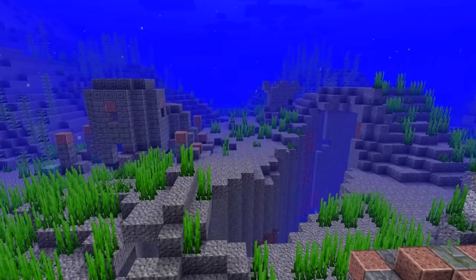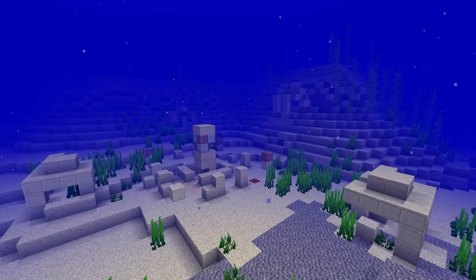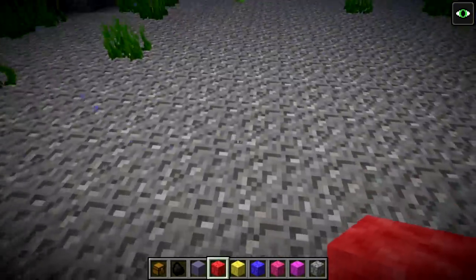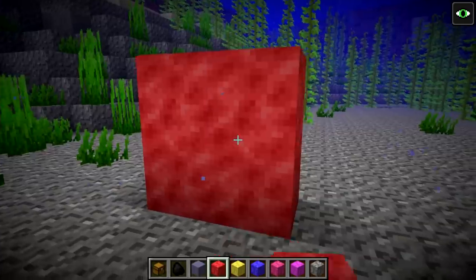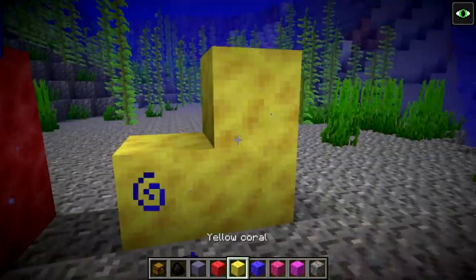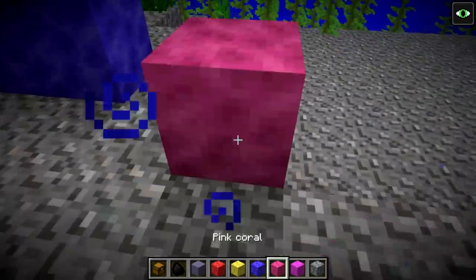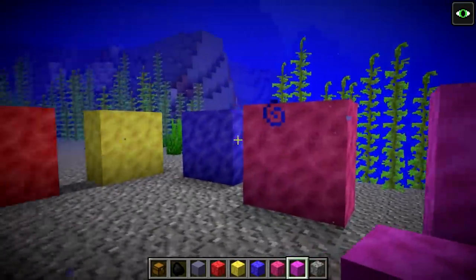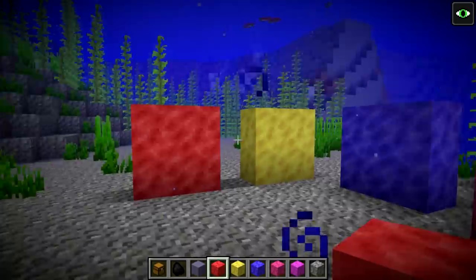Here are a few more photos of these underwater ruins and underwater villages, just to show you some of the variety in them. Also new this week, we have coral blocks added to the game. We have five different types: red coral, yellow coral, blue coral, pink coral, and finally purple coral.